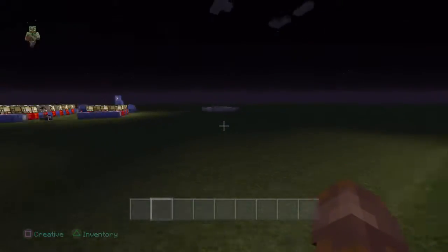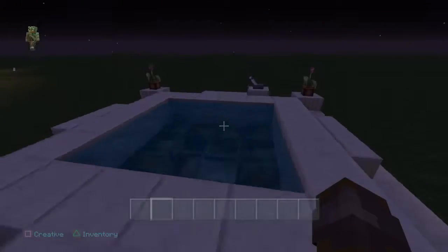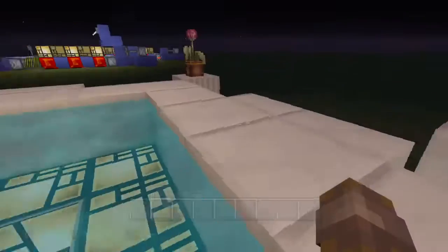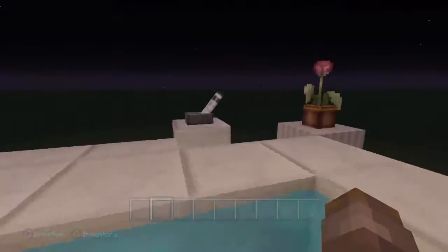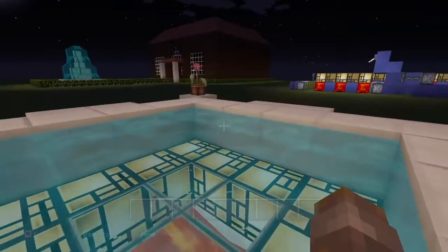Today we are going to be making a hot tub that is 4x4. What you're going to do is just hop right in, turn it on, and you're good to go. You've got yourself a nice little hot tub that looks really nice and can be put into pretty much any build.